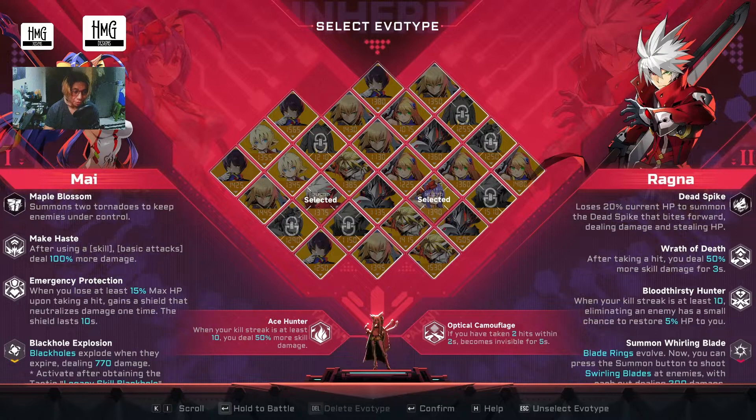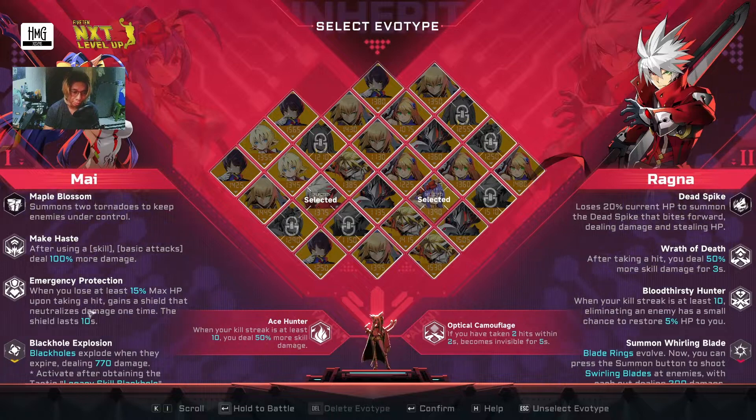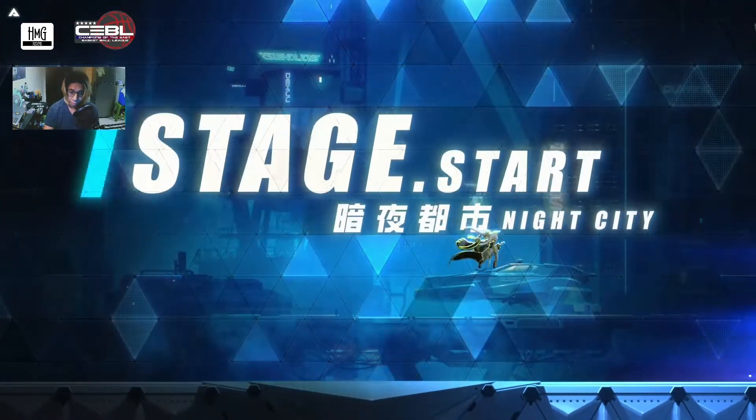Hello, welcome back, and this is Yarku. We have another Blast Blue gameplay for today. I'm going to be playing as Kokone, thinking about going into a Shadow and Blade build. For Evo types, I'm going to be using Mai for protection since Kokone is a little soft with her HP, and I have a Tactic Black Hole and also Ragna. We managed to beat the game with the Summon Whirling Blade before, so just an add-on Red Tactic, but we're hoping to get the other Red Tactic for Shadow and Blade.